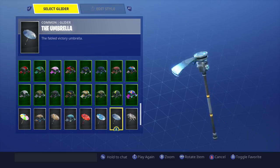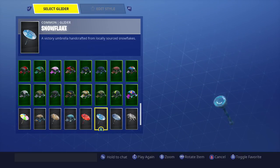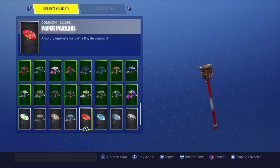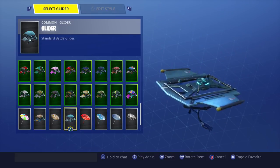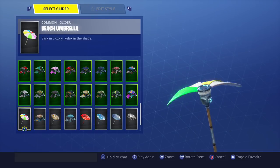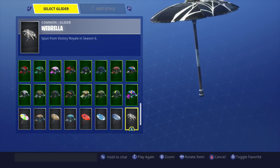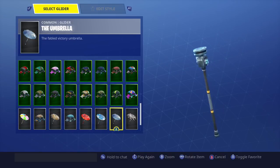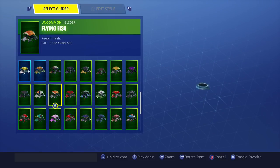Of course we've got all our season wins gliders. The Webbrella for Season Six, the umbrella which I think was Season One, the Snowflake which I think was Season Three or Four, Parasol for Season Three, the standard Battle Glider, the Founder's Umbrella, Founder's Glider, and the Beach Umbrella. I do have a win in each season — I just feel like I might be missing some gliders.